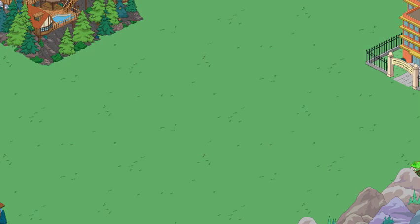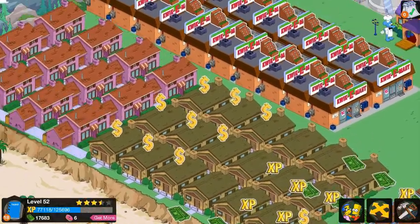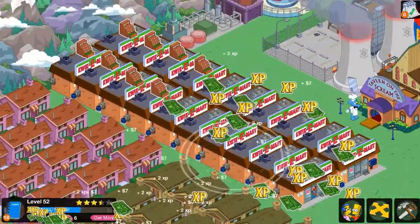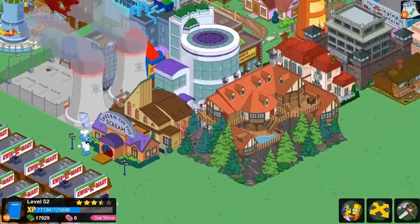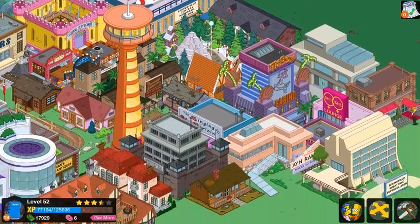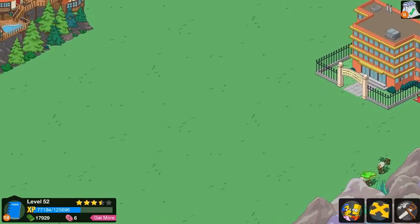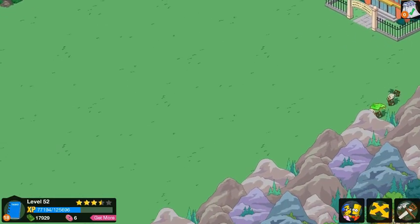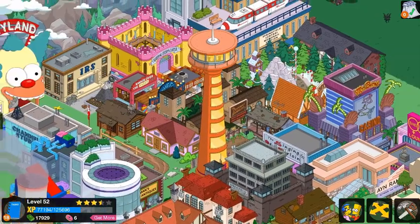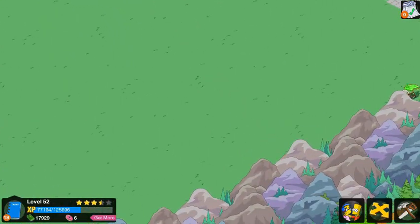This is basically going to be a Simpsons Tapped Out little tour of my town. As you can already see, I have a little bit of a money farm going on in my Springfield Heights — just a whole bunch of stuff shoved into the corner because I used to play this game a long time ago, then started playing again but blew up my town to make it look nicer. So this is my storage area that still produces money, which I like.